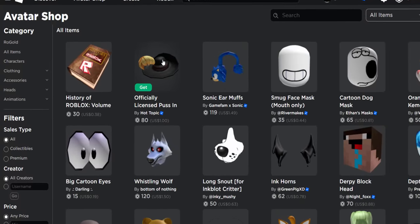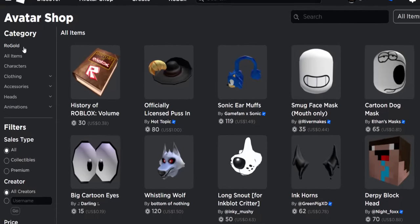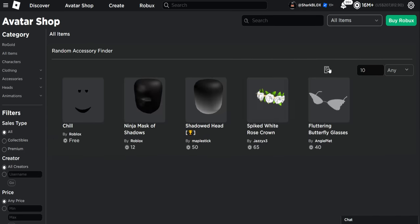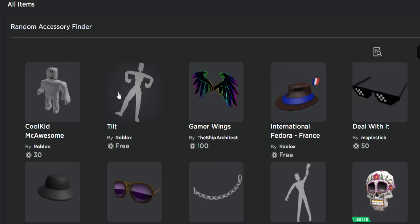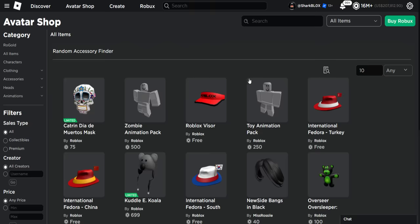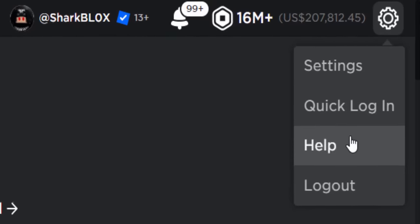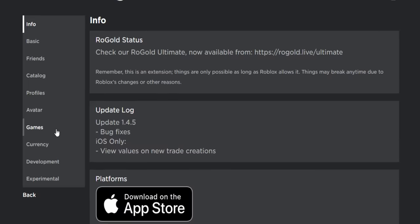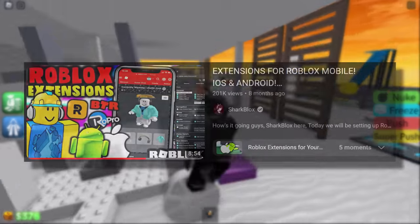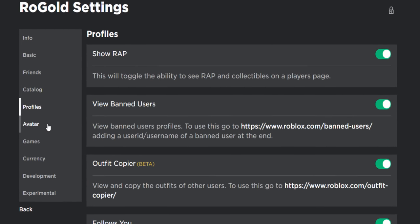One of my favorite Rogold features is over on the Avatar shop. There's like a quick get button where you can buy stuff straight away, and there is also a Rogold category. If you click on this, it comes up with random accessories and you can very quickly find cheap items. If we do a quick refresh, it's going to come up with free stuff, stuff for 50 Robux, stuff for 15 Robux. This is very useful if you don't have a lot of Robux. You can also go over to your settings and select Rogold to load in all of the information — there's links, and you can even get this on your iPhone. All types of settings you can configure. So yeah, make sure to go and get Rogold — it's very useful.